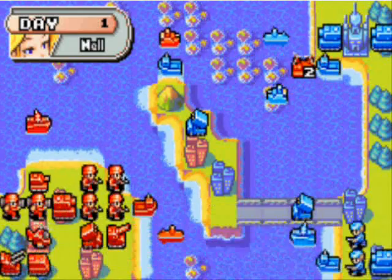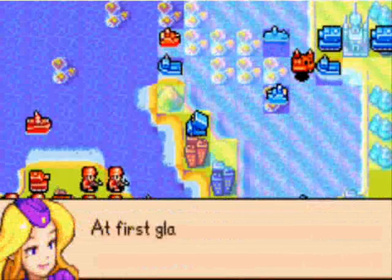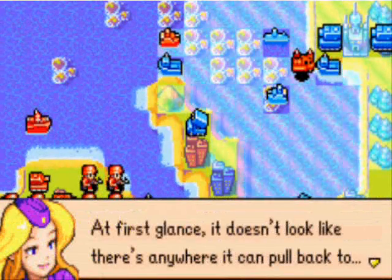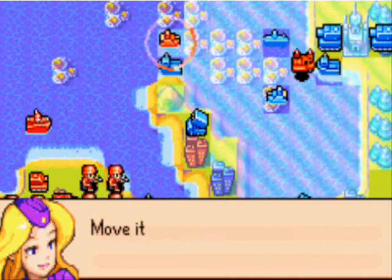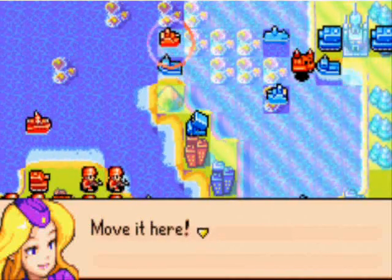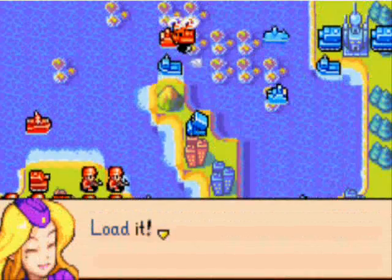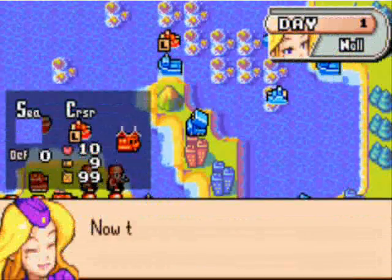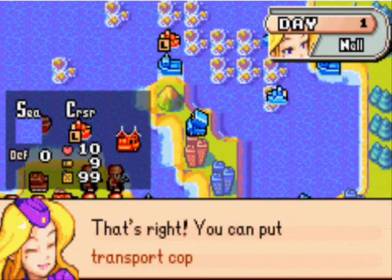Can you select it? I sure can. At first glance, it doesn't look like there's anywhere it could be pulled back to, but there is a way to save it. Move it here. Load it! Now the transport copter can be - attacked!